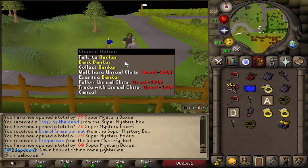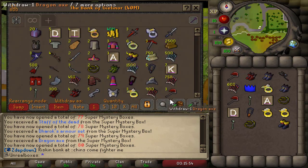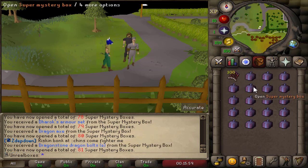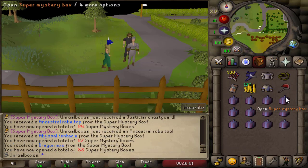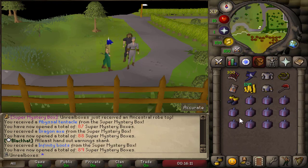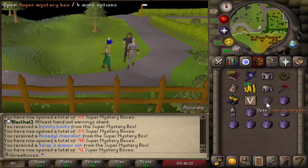Any more Yells? I really want to see if we can get another big rare — we have 20 left. Come on, we can get something good! Oh — an Inquisitor robe top, I didn't even notice it. I think people have caught on that this is a video.